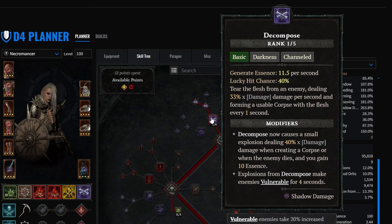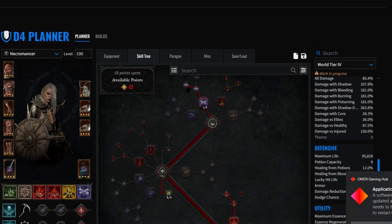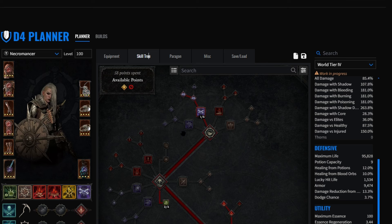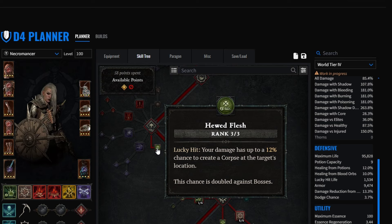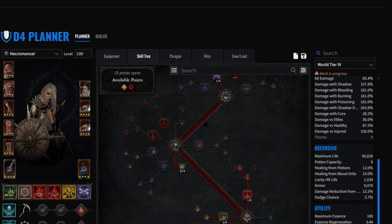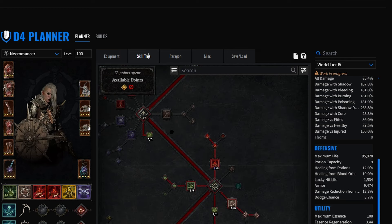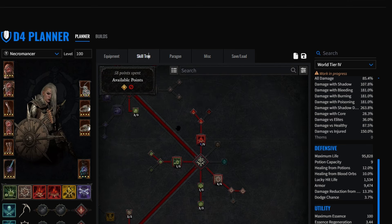Going into the skill tree - starting with Decompose, putting three points here to get to the next phase. We are going to be using the vulnerability option - sometimes you can sit back and cast this and get enemies warmed, which is helpful depending on the fight. We're running Grim Flesh to generate corpses. We don't really benefit from that as much because Decompose has a bugged interaction with Huge Flesh. However, sometimes we do generate corpses with Shadow Wave, and since we cast Shadow Wave a lot, we get that benefit at times.